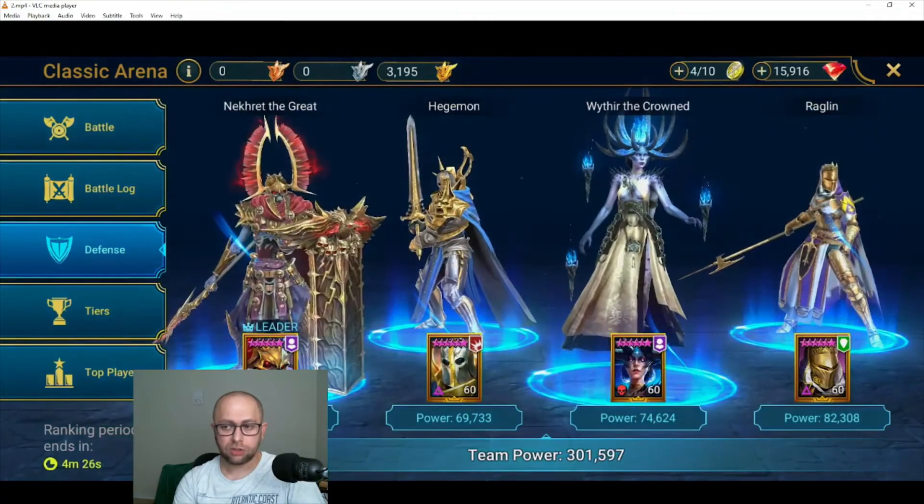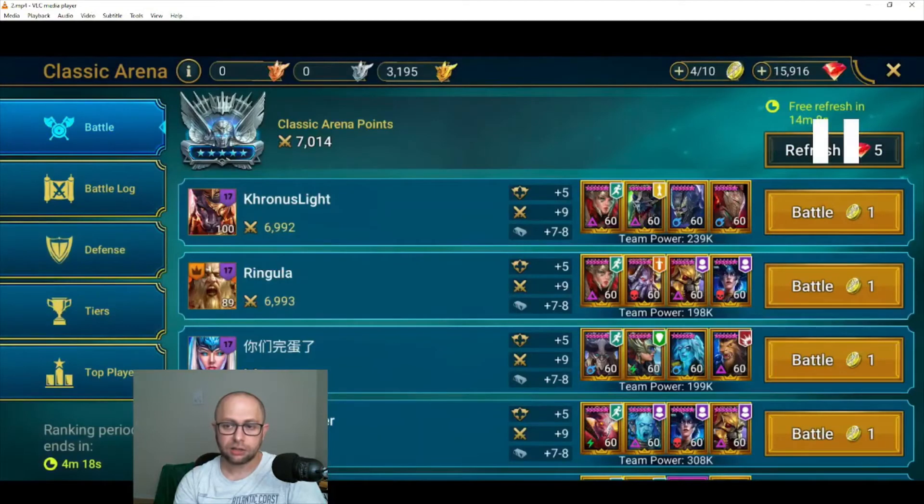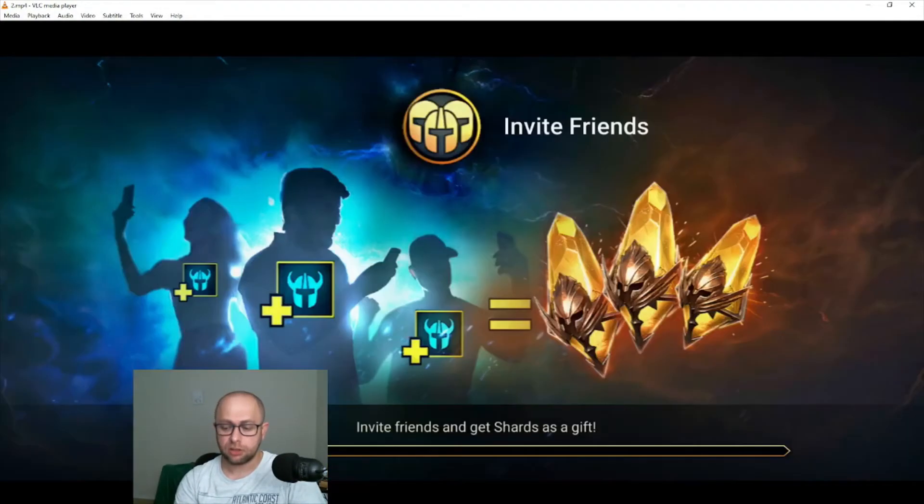I changed my defense — put Torment in instead of Raglan. That's also a strategy: other than putting your ultimate defense up three to four minutes before reset, you also want to change your defense periodically. If people find you and can farm you fast, you don't want them refreshing and finding you again. The top players keep refreshing to find the same easy targets repeatedly. By changing your defense they won't find the same setup and will skip you.